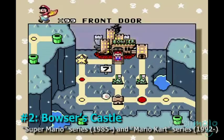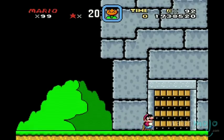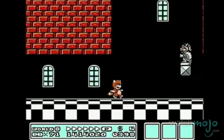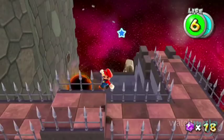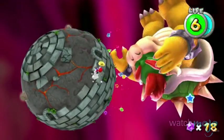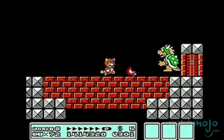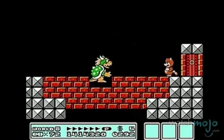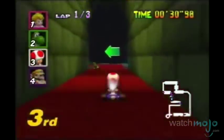Number 2, Bowser's Castle, Super Mario series and Mario Kart series. The Mario series is likely responsible for popularizing castles in video games, from the end stage castles in Super Mario, to Princess Peach's castle acting as a central hub in Super Mario 64, and most notably, Bowser's Castle. Before rescuing Princess Peach, you'll find tons of lava, spikes, Koopas, Goombas, and Bowser himself, patiently waiting to have his head stomped in. In Mario Kart, Bowser's Castle acts as a series staple in each game, as an infuriating track filled with lava pits, thwomps, and sharp turns.